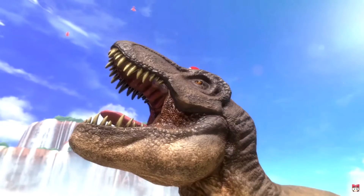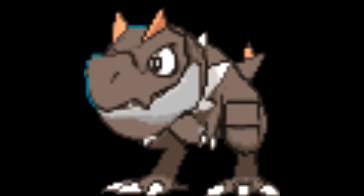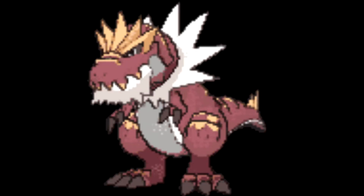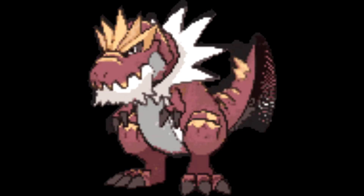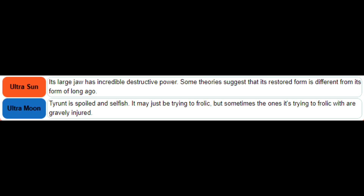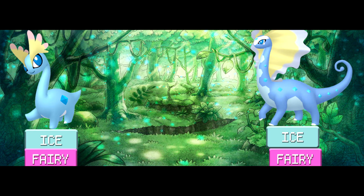Tyrunt and Tyrantrum: Fire/Dragon type. The Tyrunt line is based off of Tyrannosaurus rex, also known as T-rexes, called the king of the dinosaurs. This title makes a lot of sense given the name, nature, and design. Tyrunt and Tyrantrum throw fits when things don't go their way, so given their heated nature I feel the Fire type is the missing type. The king-like design complements that type pretty well. A Dark type could also be a possibility, and it could be the first regional one, using the Ultra Sun Pokédex entry as a source.